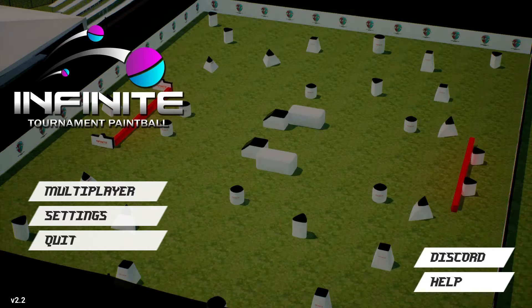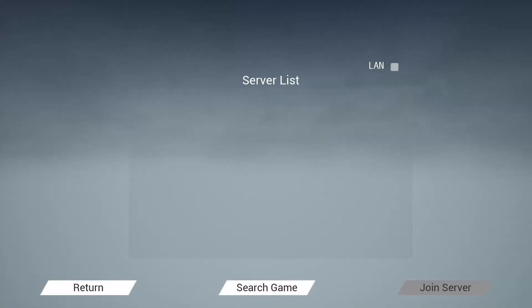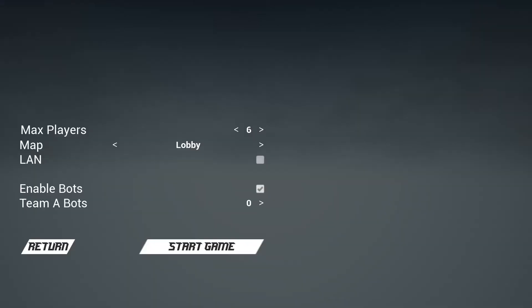Gonna check out Infinite Tournament Paintball again. Going to multiplayer, join game — it's empty, like it was the first time I tried this a couple months ago. Search game, what does that do? Okay, never mind, can't join a server, but I can create a game.